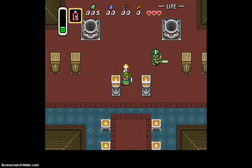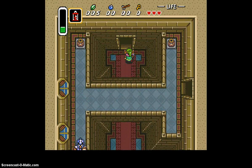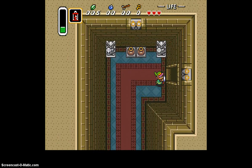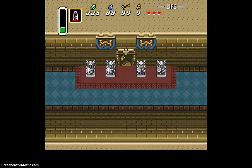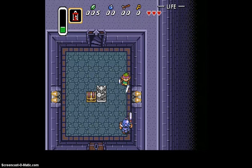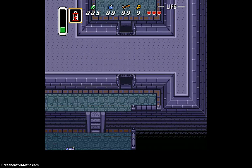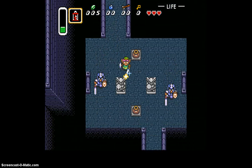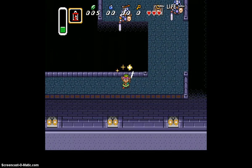We are now in Hyrule Castle. It's not very hard to navigate around here — just follow this path and we should be fine. This is the first dungeon of the game; it's not very long, but it's a dungeon nevertheless. It is very easy to die in the beginning of the game if it's your first time playing, so you need to be very careful. I've gone through this place a bajillion times — it's my third time trying to record this Let's Play. These blue guys right here take three hits with your regular sword. We'll be getting sword upgrades later in the game.